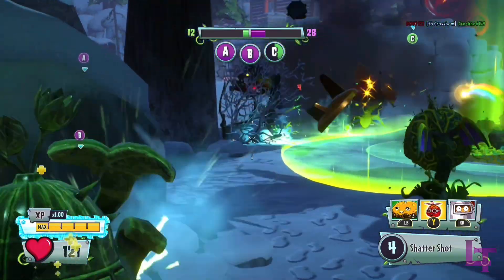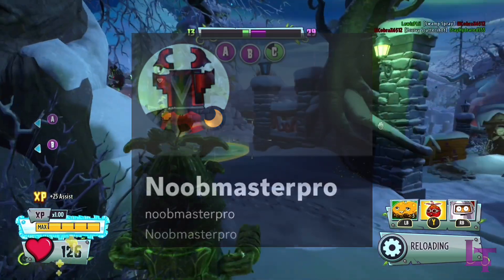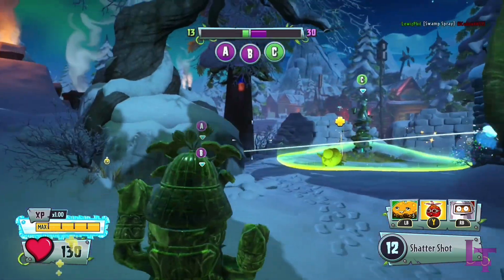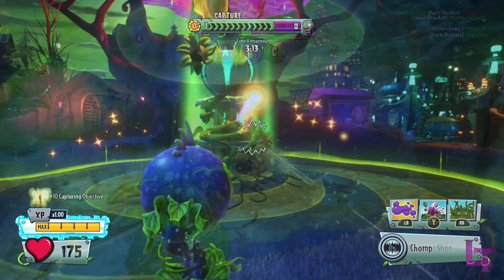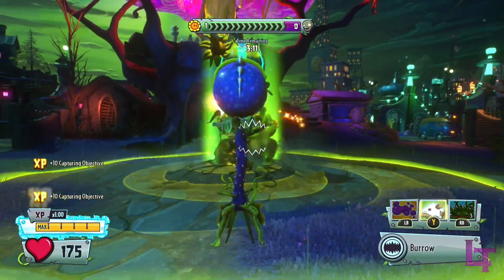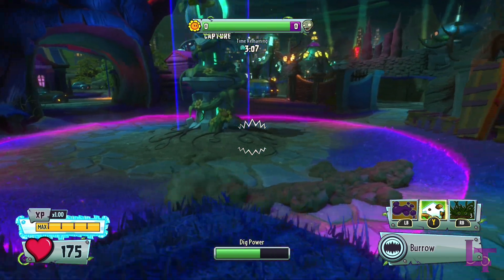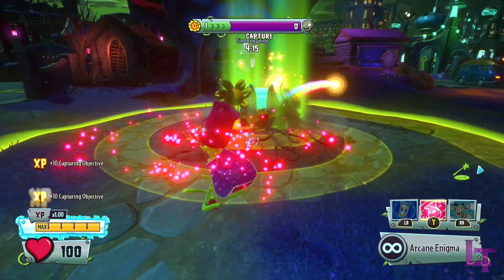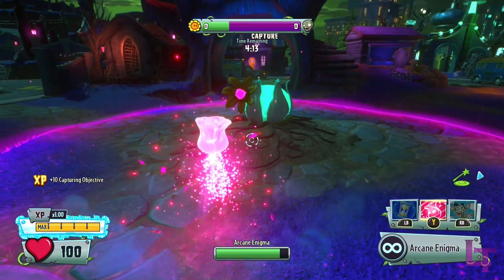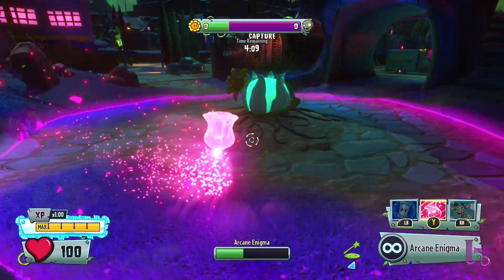Lastly — thanks to another discovery by Noob Master Pro, in Garden Warfare 2, there are limitations to certain interactions when capturing objectives. For example, Chomper can capture points normally, though if he uses Burrow, he does not count towards capture progress until he surfaces. Same with Rose — she counts normally, but doesn't when she's using Enigma. These were likely put in place due to both of them being technically invincible whilst in these temporary states.